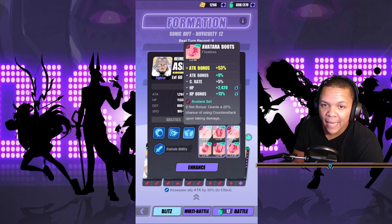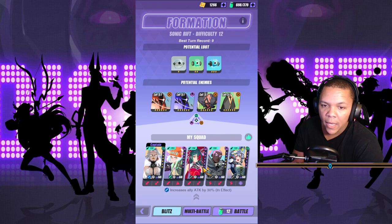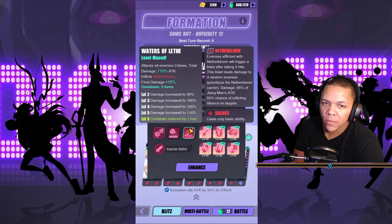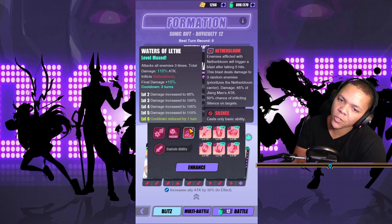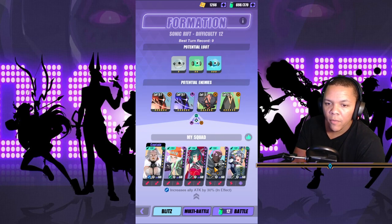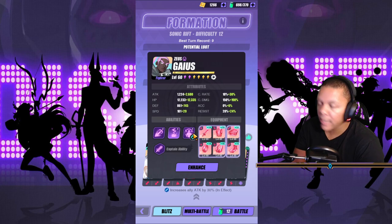Ashley is built with crit rate, attack, attack. And Jang — main always — for the Nether Bloom explosions. If you haven't used her, she clears things like no tomorrow. She's built as crit damage, attack, attack. And of course Jang laying down the damage like he always does — crit damage, attack, attack.